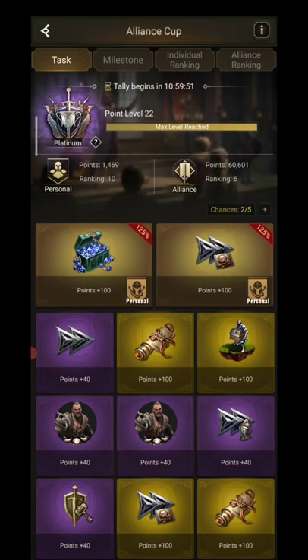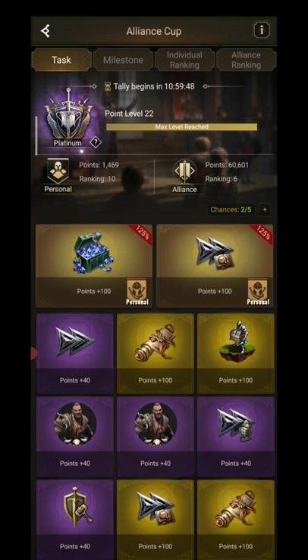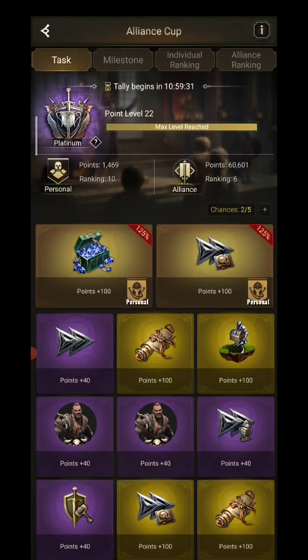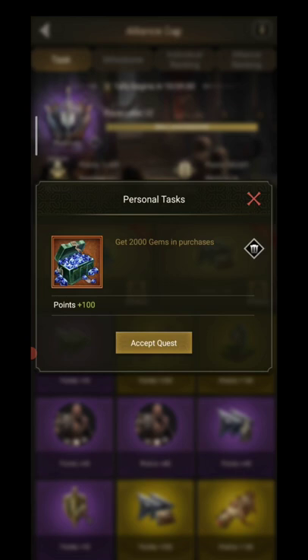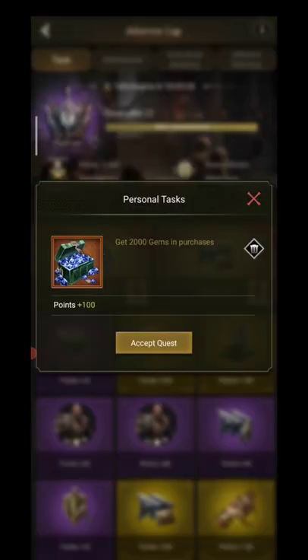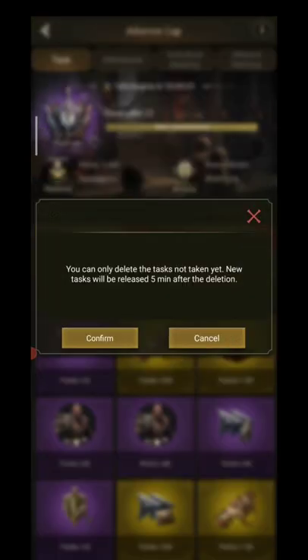The purple ones I don't do either. Preferably I do the personal ones with the higher percentage for more points. Those points add to your personal ones and to the Alliance ones. I also want to show you that you can reset the personal ones. Only rank 4 can reset the Alliance ones, but anyone can reset the personal ones. I don't want to buy gems so I will reset it.